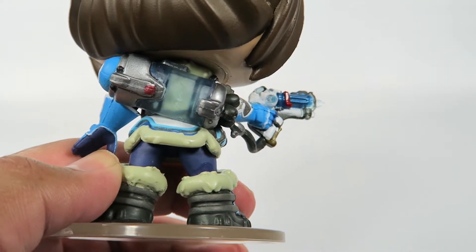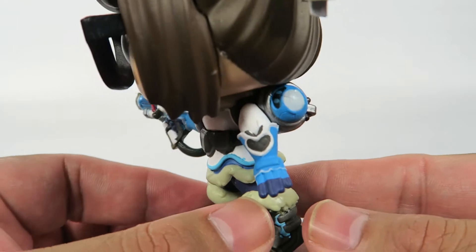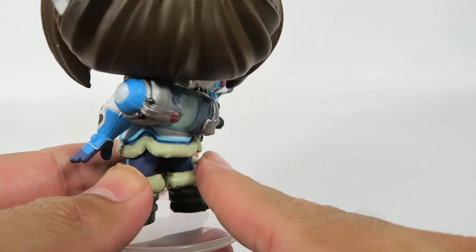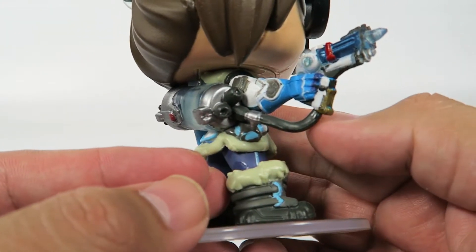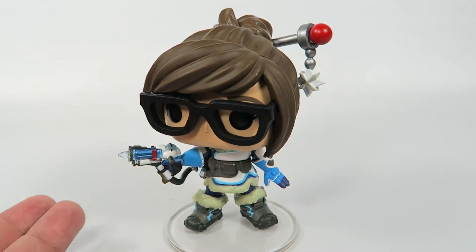She's got a little tank of liquid, and in game she's got a little robot that she'll throw out when she gets her ultimate. She's got a lot of cute little outfits — a firefighter suit, a bee costume, and an Eskimo outfit as well.